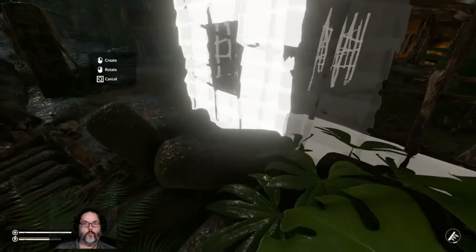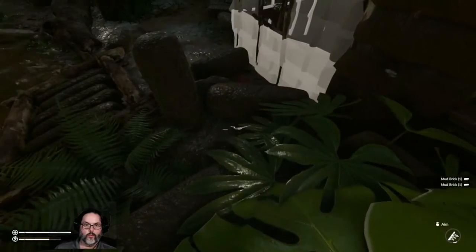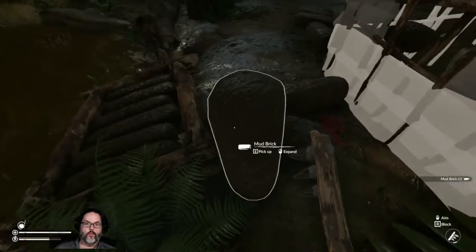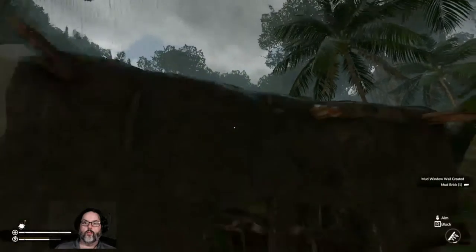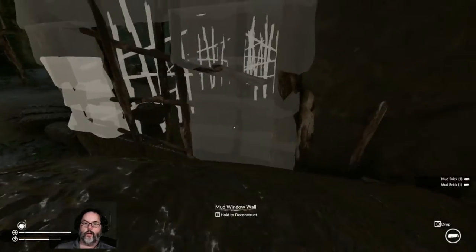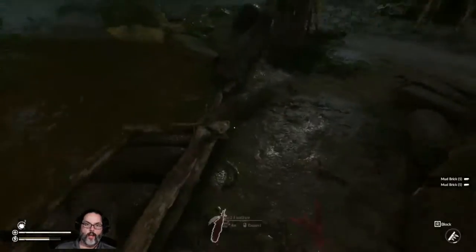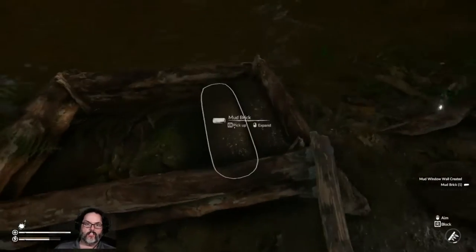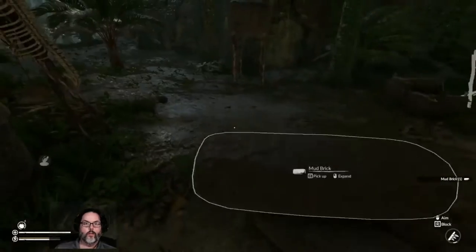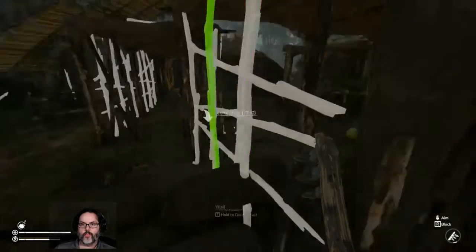I like the windows — I'm going to go ahead and put windows on both of these. That's done. I'll go ahead and pull the bricks right out of the mixer here because they're just right there, all I have to do is turn around. I can't really build any more walls, let's come in here and look around.